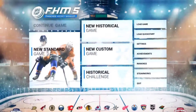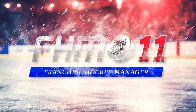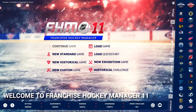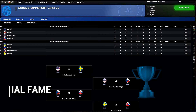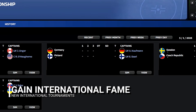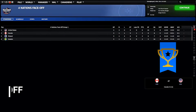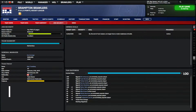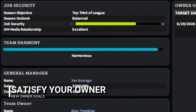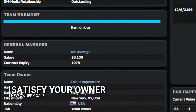We're turning it up to 11 with Franchise Hockey Manager 11, officially licensed by the NHL. New this season: gain international fame — you can now create international tournaments to add to your custom game that will adapt to your custom leagues, or win the NHL's new Four Nations Face-Off tournament. Satisfy your owner — your owner's voice is now louder than ever. Owner goals will now force you to take actions to satiate their needs and save your job.